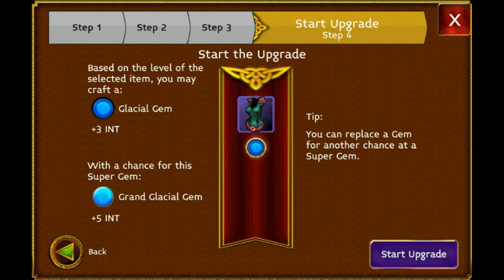In 2015, before jewels existed, a luck-based system required regular gems to be slotted for a chance at a Grand Gem. Grand Gems added 5 stat points and were the rarest in the game.